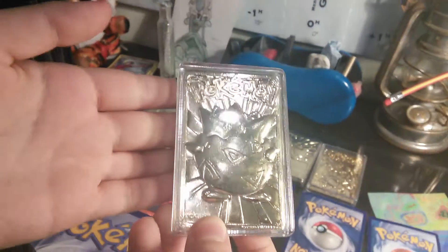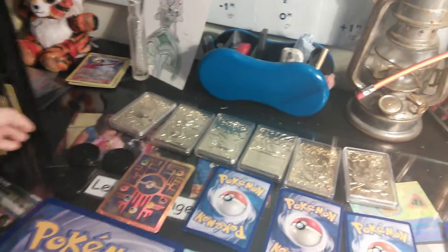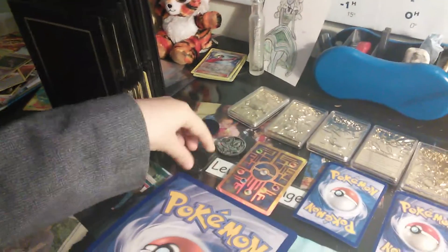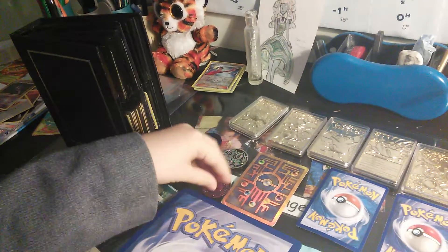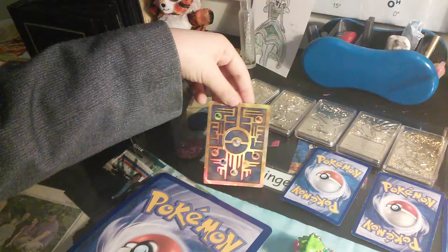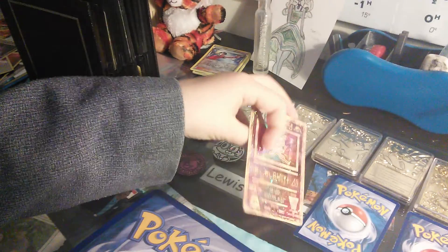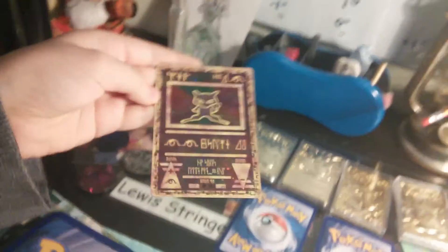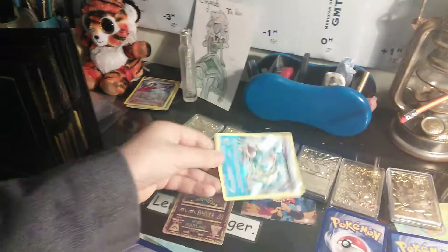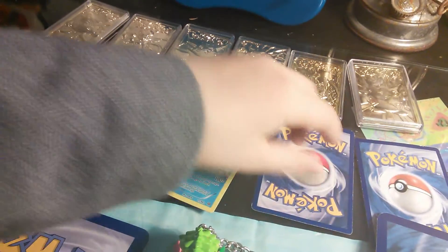wasn't even released when this came out, so it's like, why did this happen? Then Kyogre coin, Froakie, Chansey. If you watched my last video, this is the mystery card from that video. It's Ancient Mew — Ancient Mew. And then there's Gyarados half art — a beautiful card.